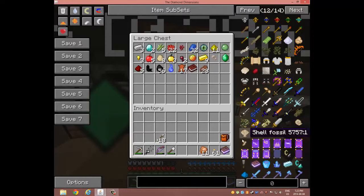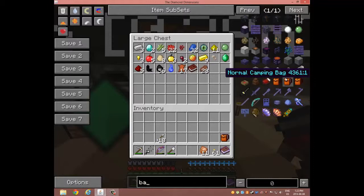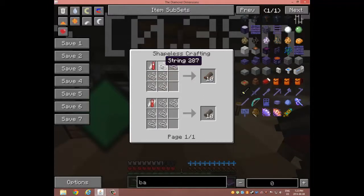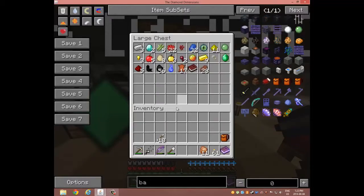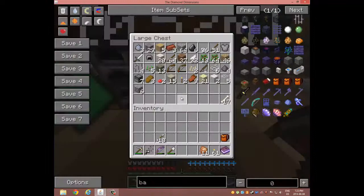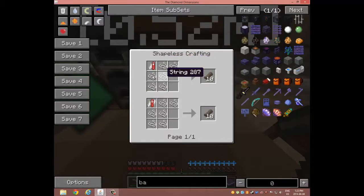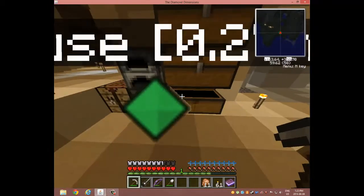I'm gonna make the second backpack. So for this we need the small camping bag and then 10 more of these. With these, we need the camper's tool and some string. Do I have string? Yes, I do — six of them. One, two, three, four, five, six. Exact amount.